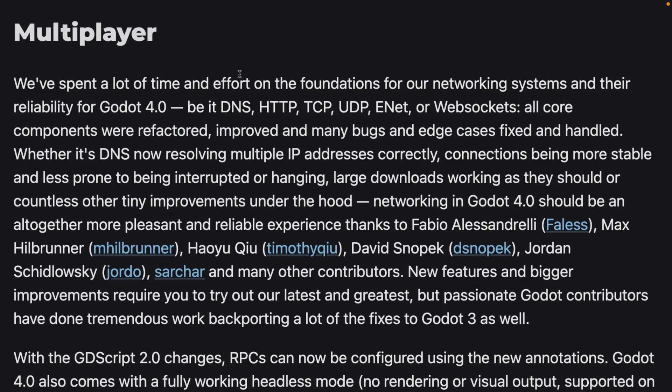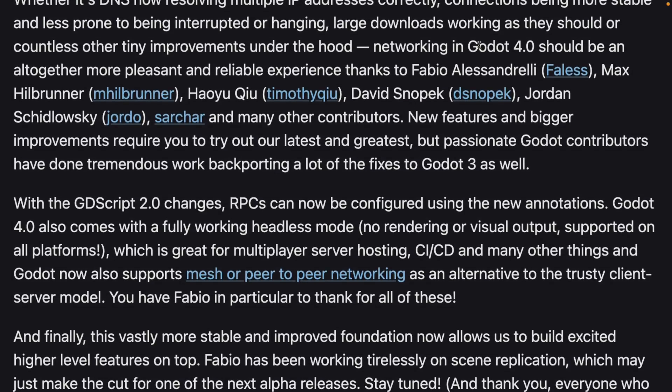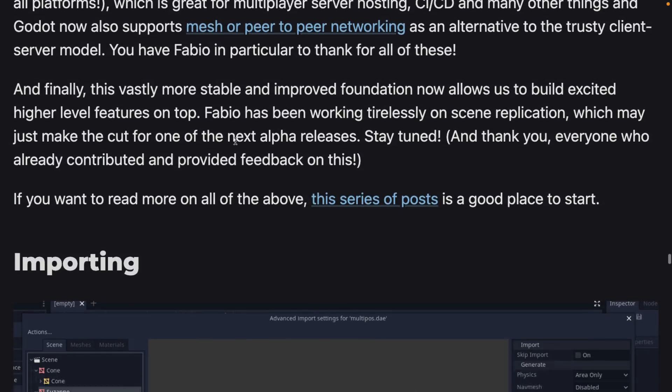There are improvements in the world of multiplayer as well — be it DNS, HTTP, TCP, UDP, ENAT, or WebSockets. Everything was refactored with bug fixes and so on. Networking in Godot 4 should be an altogether more pleasant and reliable experience. GDScript 2 changes mean RPC can now be configured using the new annotation system. The improved foundation allows building higher-level functionality on top of it.